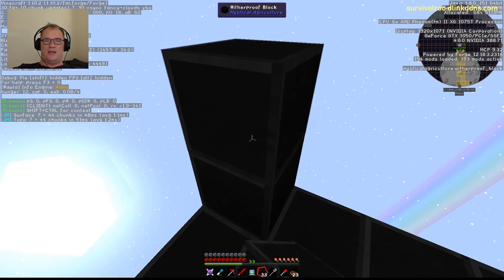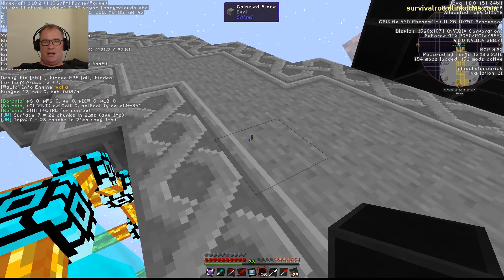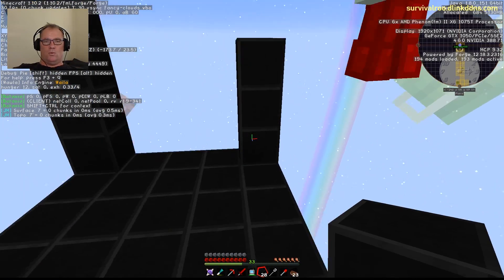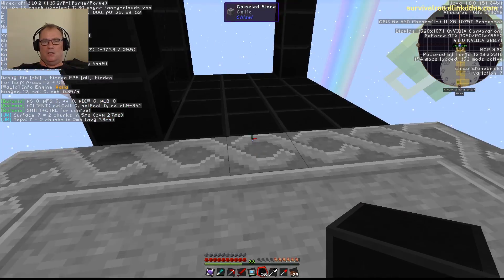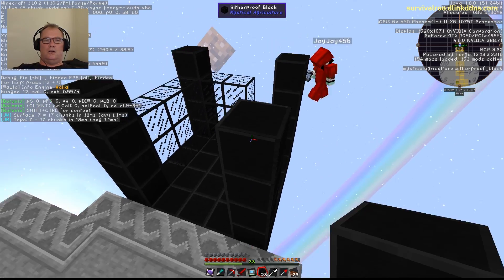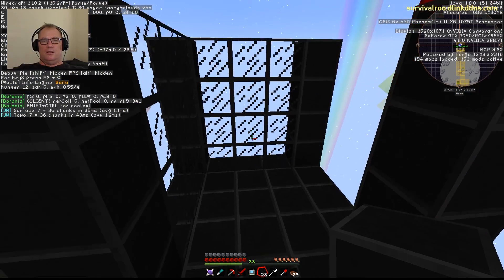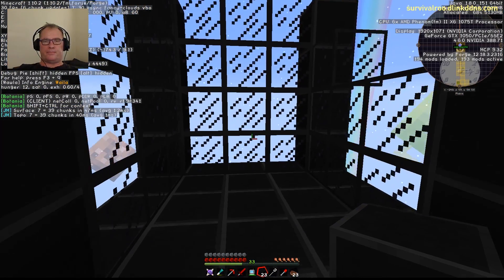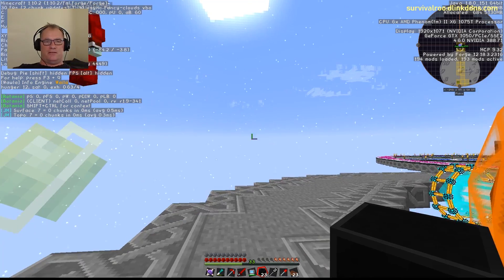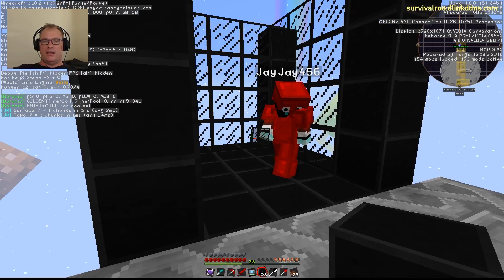This is going to be the killing room — wither-proof block walls. I'll give you some wither-proof glass here for the walls. We go all the way to the top. The Supremium armor gives you a speed boost — never noticed that before. This is the killing room.